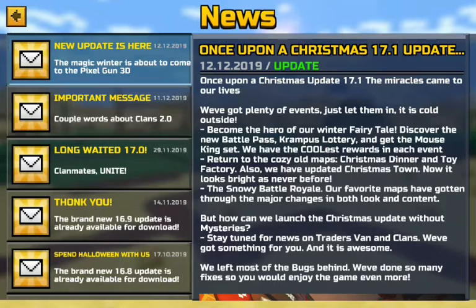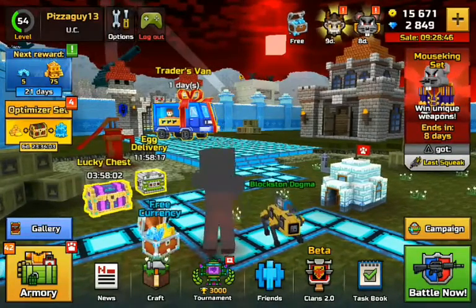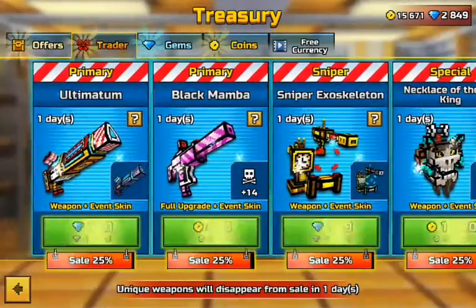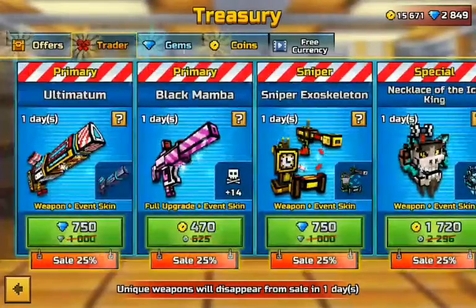The snowy battle royale — our favorite maps have gotten major changes in both look and content, so the battle royale maps must have snow all over them. Also: how can we launch the Christmas update without mysteries? Stay tuned for news on trader vans and clans — they've got something awesome. They left most of the bugs behind with so many fixes. Let's take a look at the trader van — there's Altanium, which I guess is the weapon plus a skin. It looks like they're selling weapons with some Christmas-styled skins.